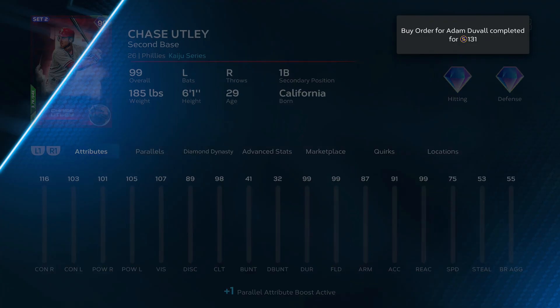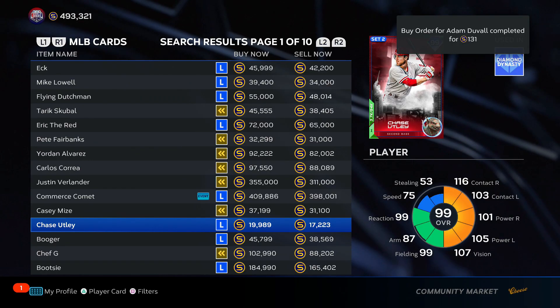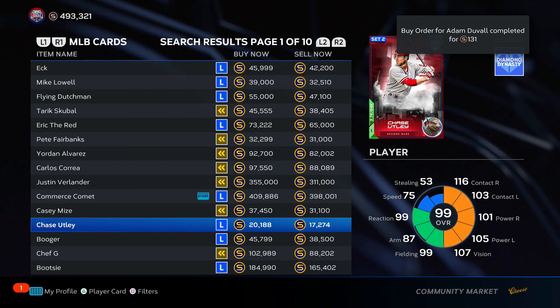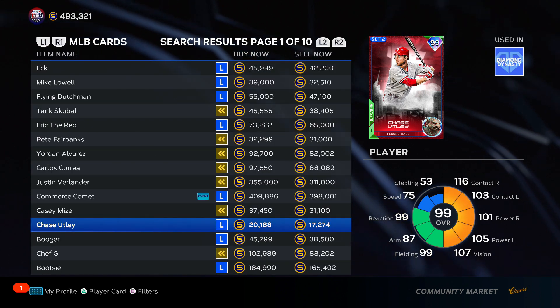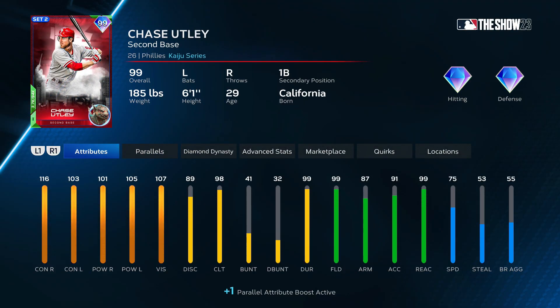Utley — do I put Utley in S tier? He plays insane, he's 17k, I can see he's invested in him, he's going to go up to 30k. I'm tempted to throw him in S tier, but I'm not going to — that's reserved for Mickey Mantle and cards of that likeness. Utley is a really good card, good stats for both sides of the plate, good vision which I love. His clutch is pretty low, which will put him middle bottom of A tier for now.